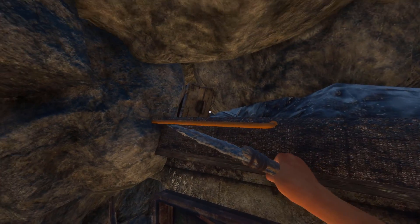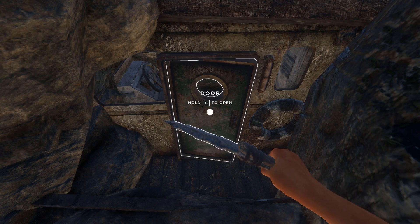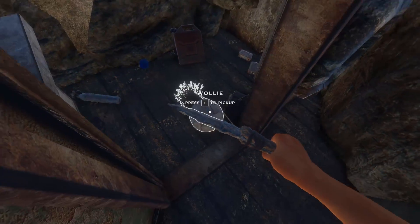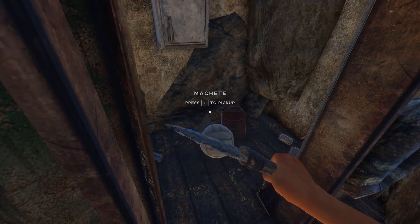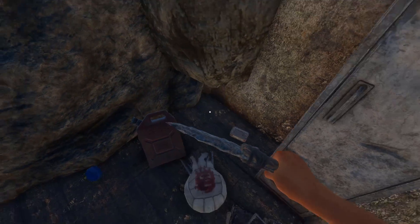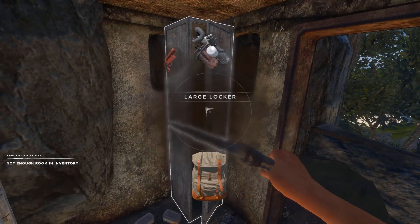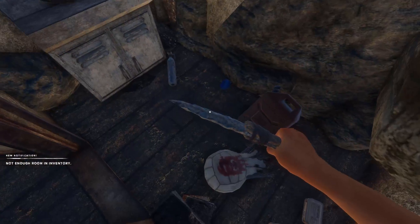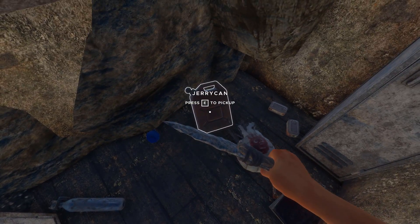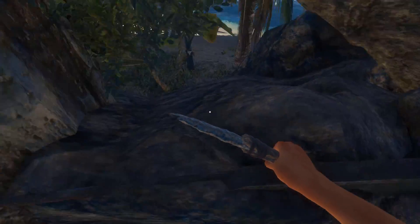Right in through here there is a shipwreck, kind of hidden in the rocks - supposed to be like a secret hideaway or something. And we have a Woolly, which is another Castaway reference to Wilson from Cast Away - the volleyball. My inventory is full so I can't actually grab any of this stuff. We've got another machete, compass, a jerry can, and a couple of rations. I'll have to come back for this stuff.